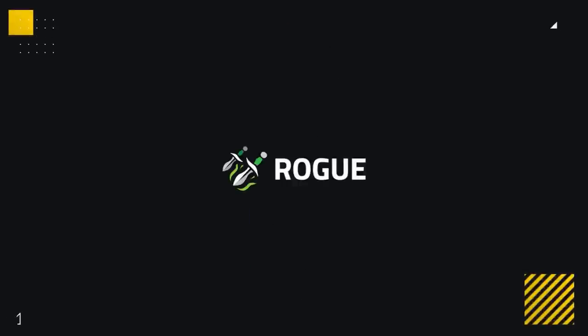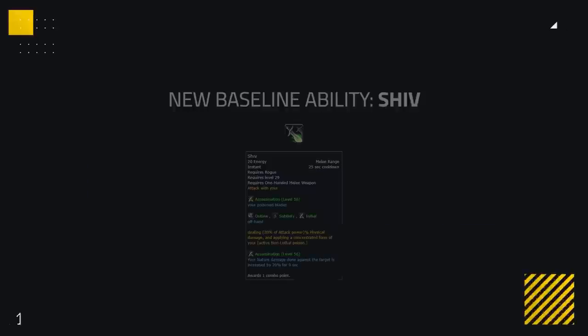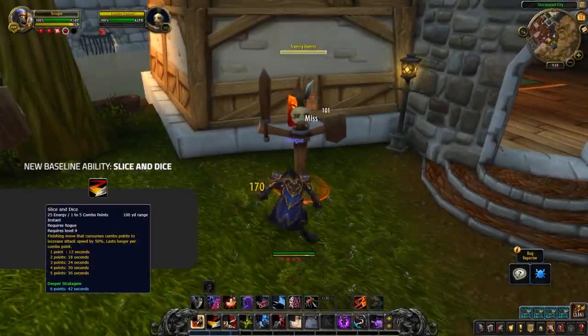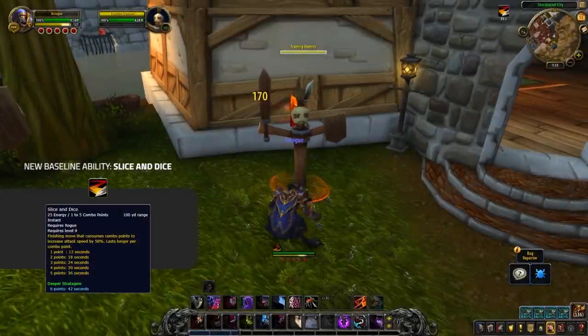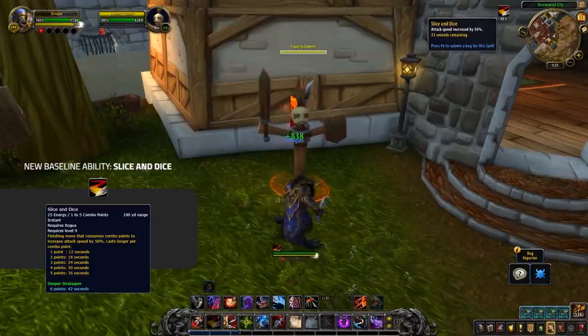Up next, let's take a look at Rogues. Most excitingly, all Rogues are now getting their poisons back — Crippling, Numbing, Wound, Instant, and Deadly. To go with this, Shiv is also being added baseline to affect your target with an empowered version of your current poison. Slice and Dice is another old favourite making its return, giving Rogues a buff to keep up that increases their attack speed at the cost of combo points.